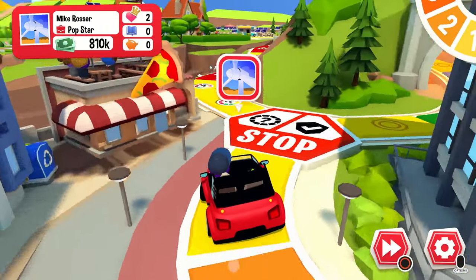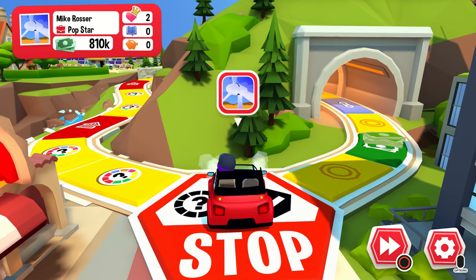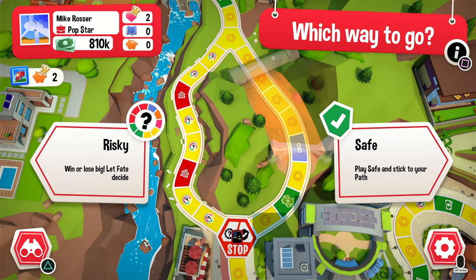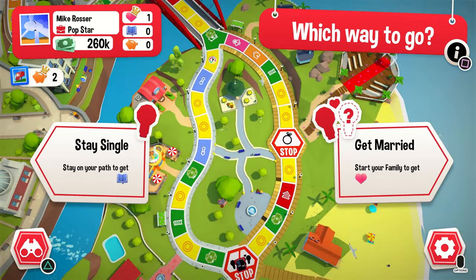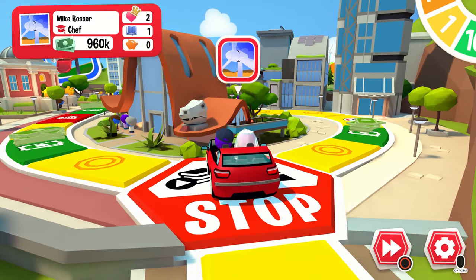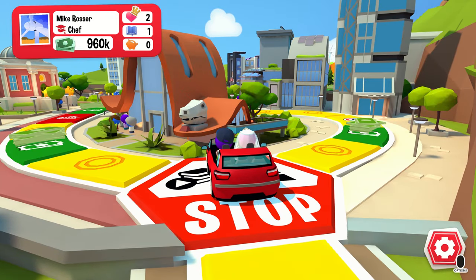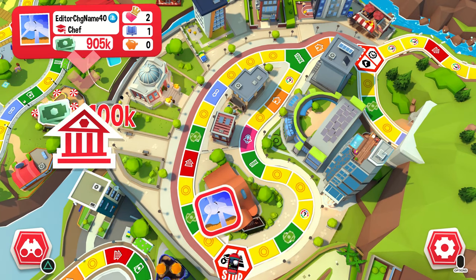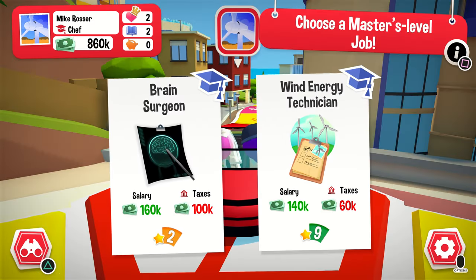When you reach a crossroad moment, you make big decisions that can affect the opportunities open to you later in the game. In this sequel, we added additional crossroads further along, so you can choose to go back to college, get married, buy a home, adopt pets, or have children later. You can also change careers — if you start out as a video blogger, you can re-qualify as an astronomer or a robotics engineer.